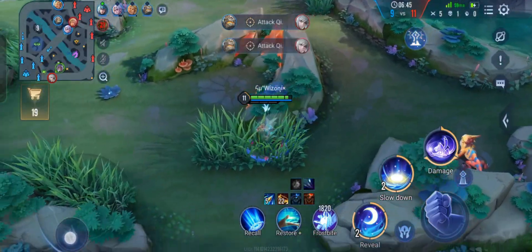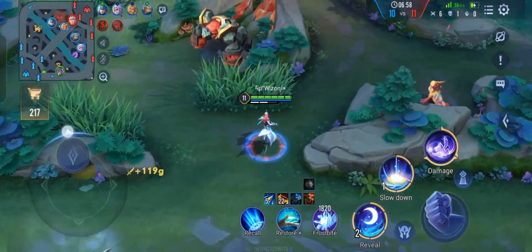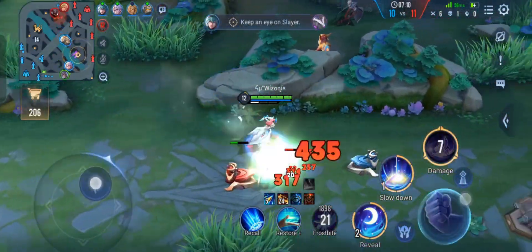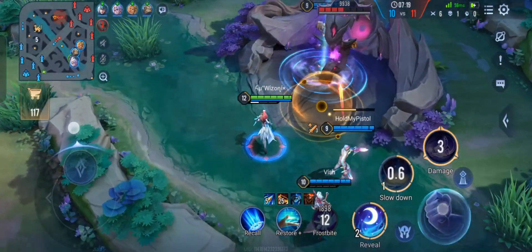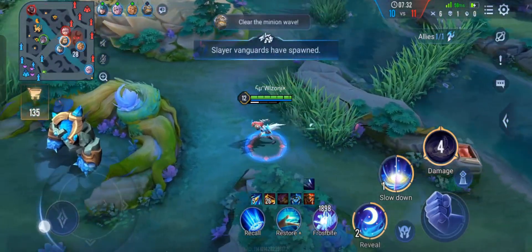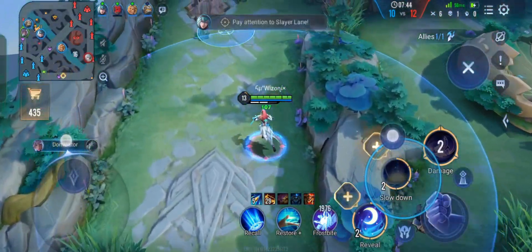I'm not afraid of Qi. I opened the scoreboard to check her gold and saw she only has the Soul Detainer, so I can go straight for her without being careful. That's the gold lead I had. If you noticed, I did check the scoreboard before going. Qi has only one item and I have three, so she's not going to stop me. I went in and killed her. Now I have to be more careful because opponents will start focusing me — but our jungling is going very well.